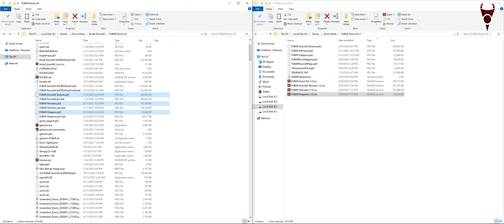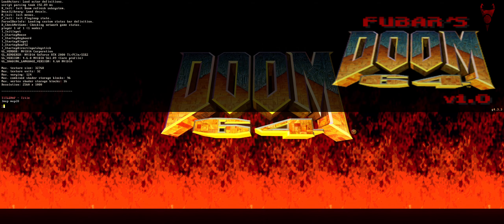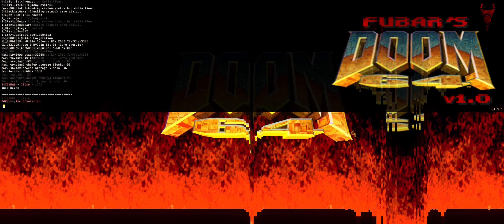If you know how to use GZDoom you'll know what to do. You can also drag and drop, like I'm about to show here. I just want to show off how some of the sprites look and give a general idea of the updates, showing off some of the stuff in the last level.